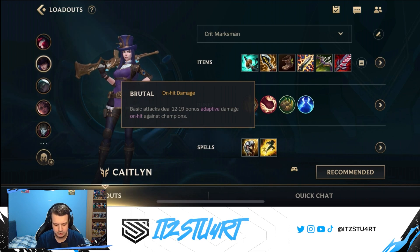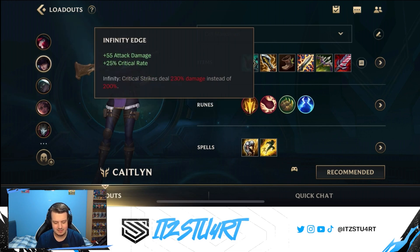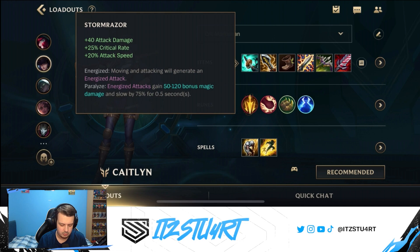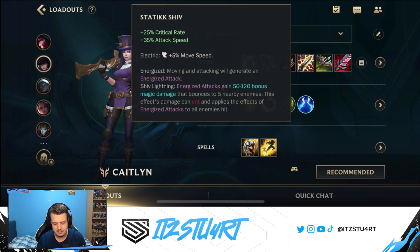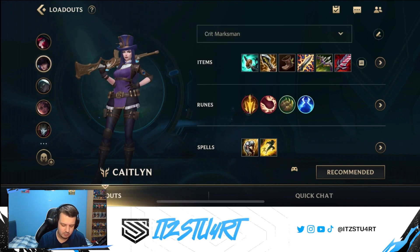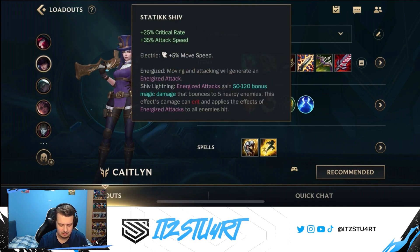There are a few changes with the build as well. I still go Stormraiser as the first item. As a second item now, I just go for Infinity Edge. I think Infinity Edge is way too good of an item to delay as a third item. I still think the combo of Stormraiser plus Infinity Edge is really, really good, but I still go for the third item being Attack Speed, which is Static Shiv. So all I did was basically swap Static Shiv with Infinity Edge - swap these two around so you go Infinity Edge second item and then Static Shiv as the third item.